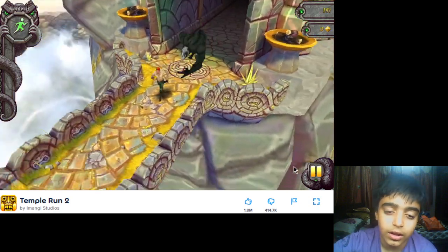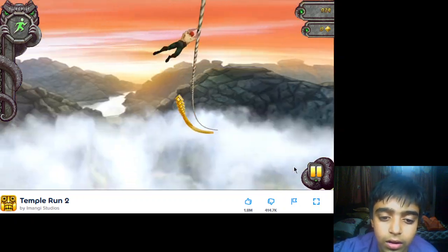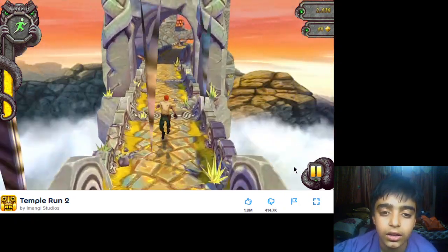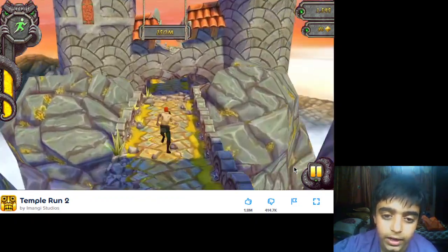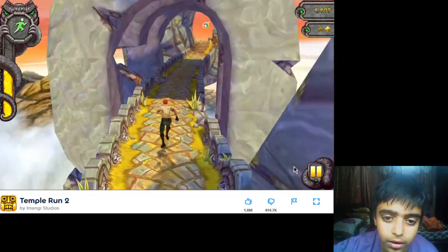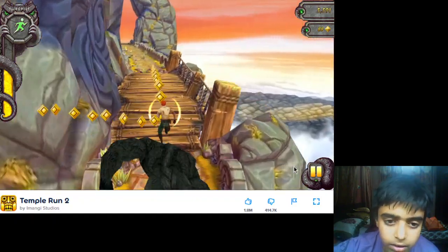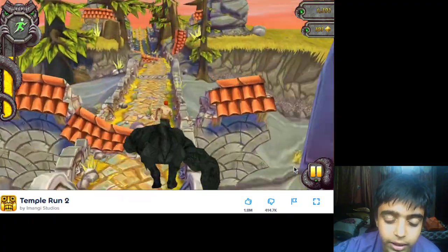This is how we play it — we land, go down, again go down, we have to jump. Jump for the magnet. We have to go to the side so that bricks won't come.